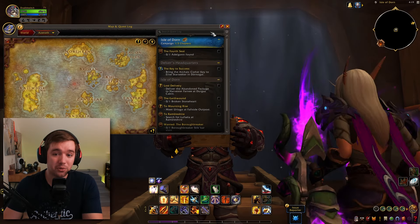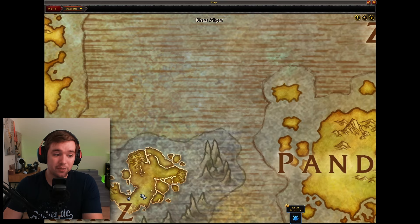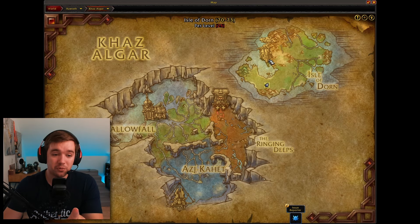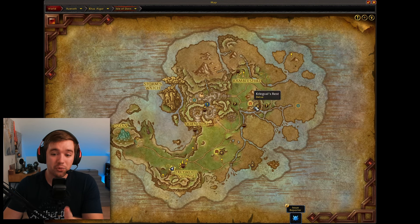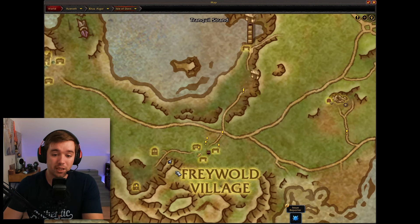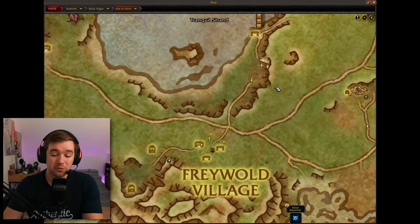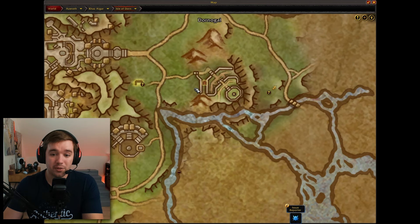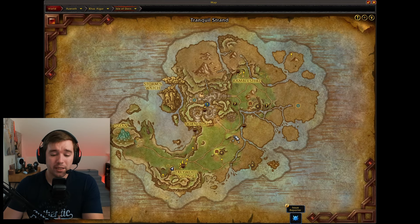You can find Delves when you get to the new land, which is called Khaz Algar. When you get to the first zone, Isle of Dawn, you will see there are three of them on the map. This one is called Earthcrawl Mines, this one here is called Fungal Folly, and this one here is called Creekvalence Wrist. Each of them can be done on Tier 1 to 11, and each has different things like affixes that make it harder.